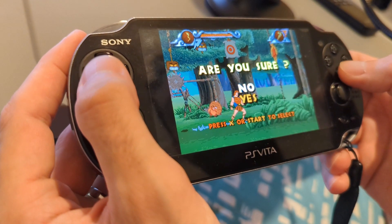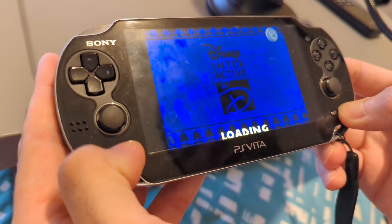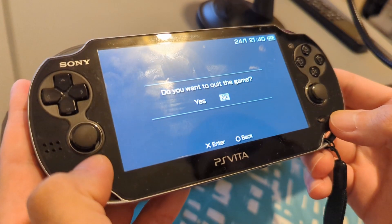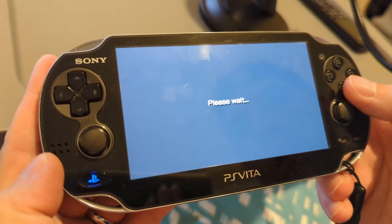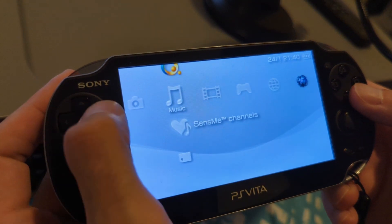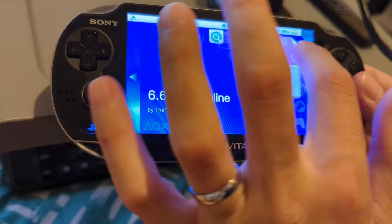Quitting out here. We want to quit the game — if you just tap the home button once, as in the PlayStation button, it'll get you back out. That's Adrenaline pretty much running as you would expect. If you double tap, that'll get you there and you can just close it off.